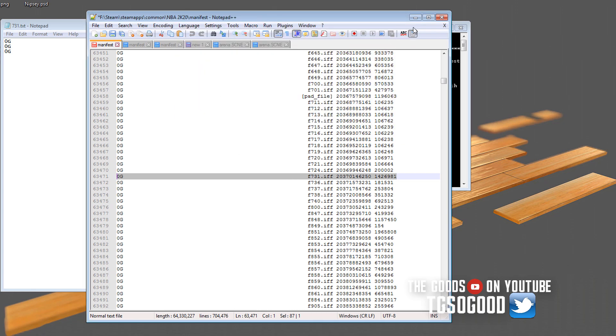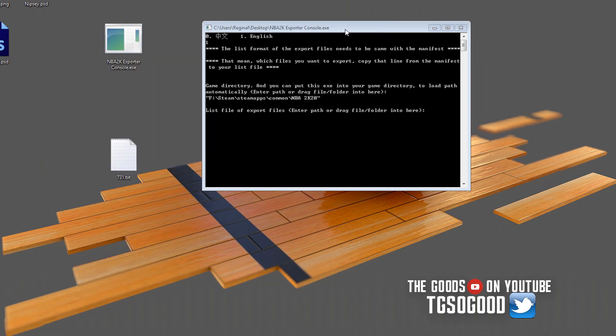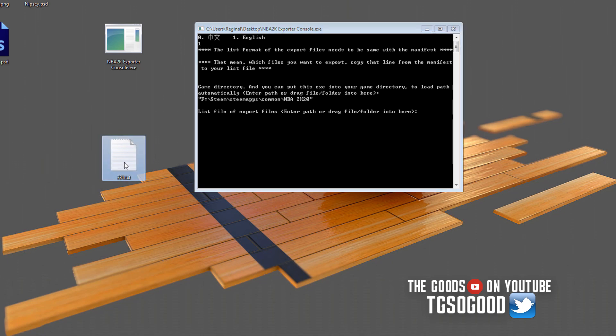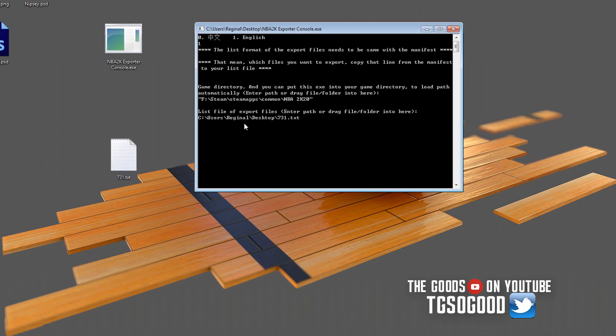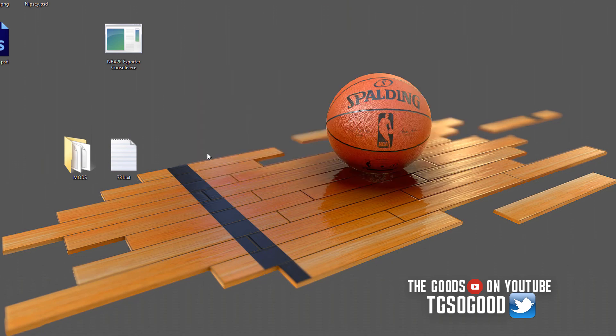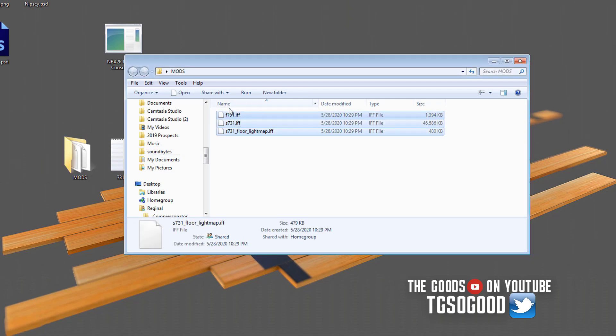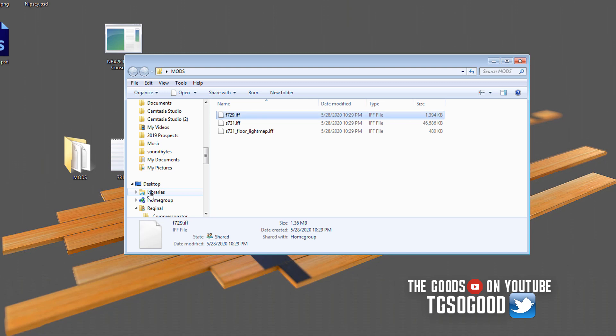I'm going to save this .txt file and come back to Notepad++ — closing it, don't need it right now. So I can now tell this tool that I want to use this file and extract these particular files from the game. All I have to do is drag this right here and press enter. Now it's saying where do you want the files to go — I've got a folder called mods, so I'm going to drag that here, press enter. It says exporting... export completed, press any key, and it shuts itself down. Now when we click on this folder it has our three files.